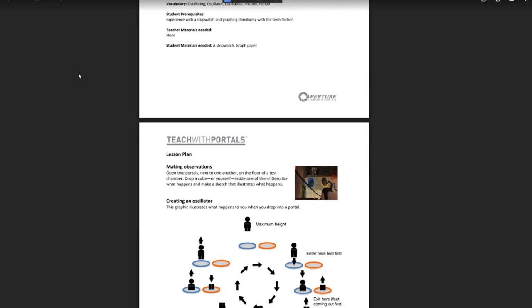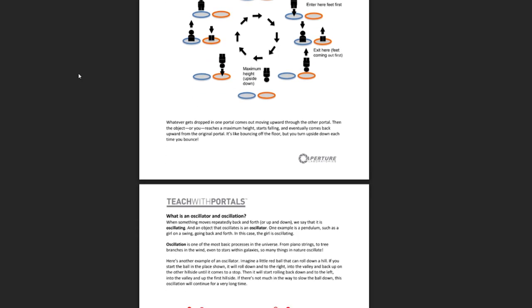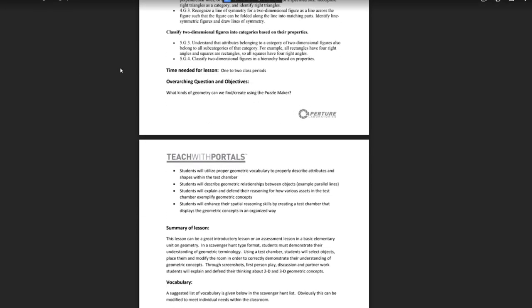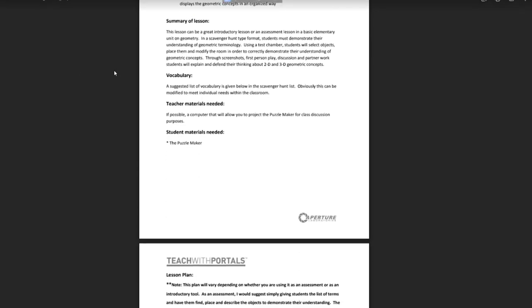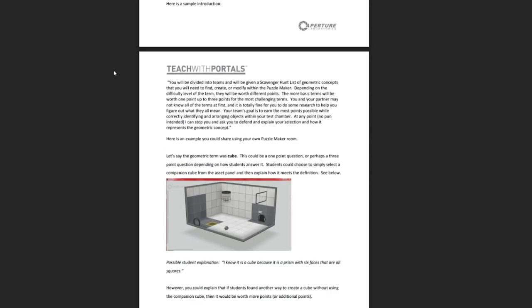These lesson plans are pretty interesting to read through — worksheets and all are provided. I love how these are all branded with the Aperture Science logo at the bottom. It brings a big dumb smile to my face, because trying to imagine myself as a student getting to do these was almost causing a hyperfixation spiral. So, how was Portal 2 actually used in the classroom?